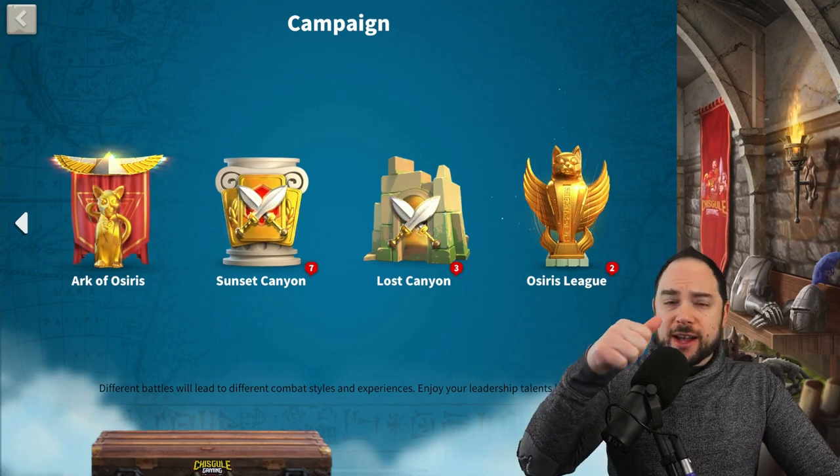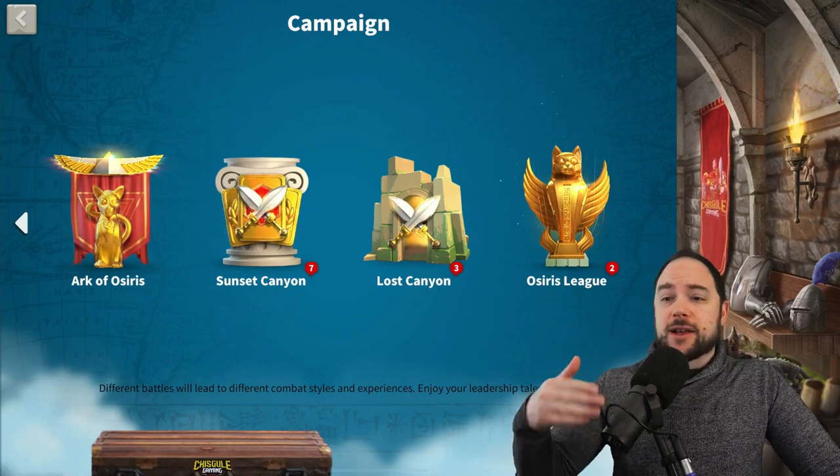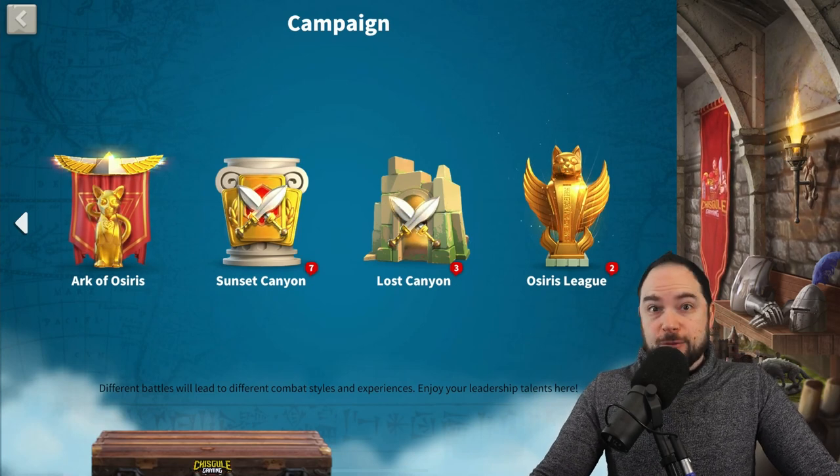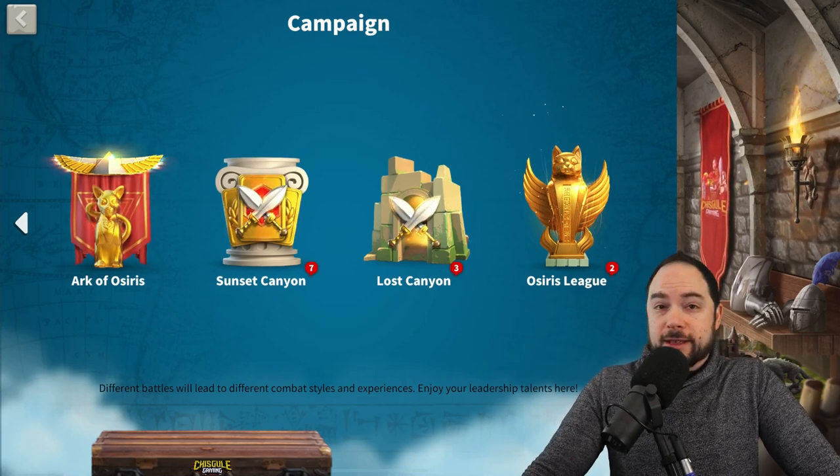This includes attack formations, defense formations, commander pairings, and much more. Stick around for everything you need to know to get more wins in Canyon.